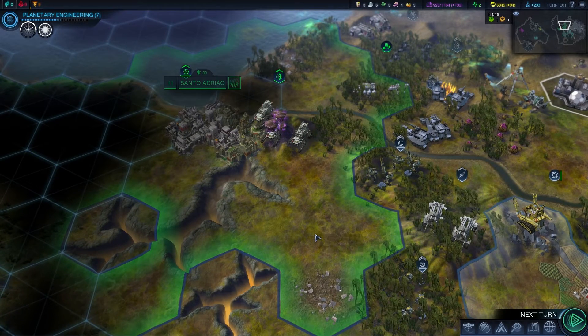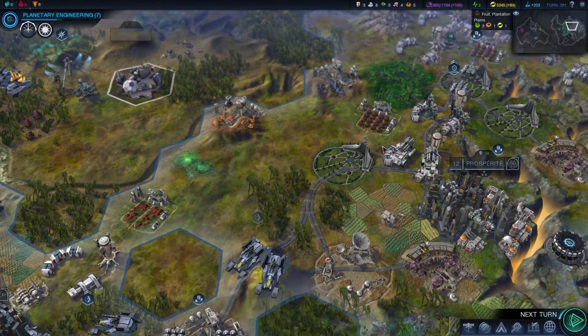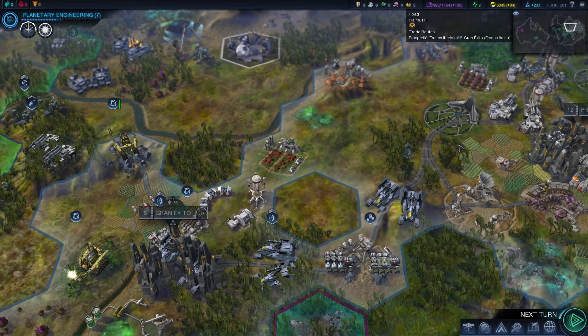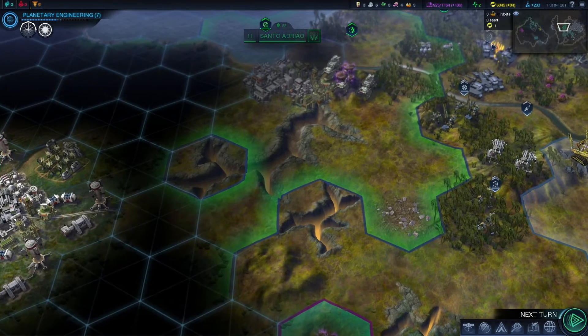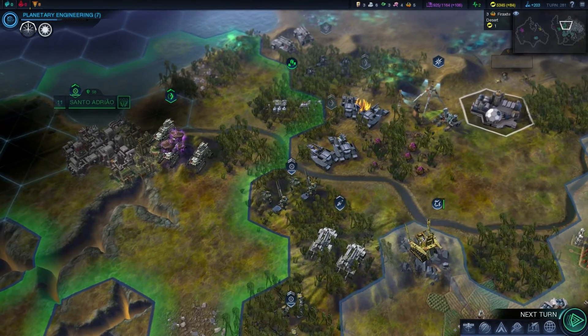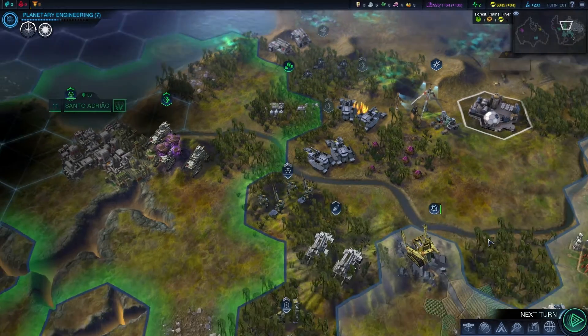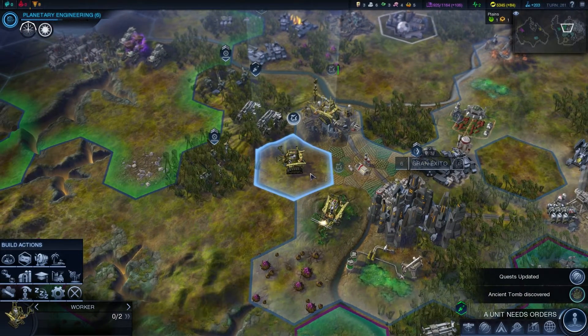Hello everyone and welcome back to Civilizations Beyond Earth — it is time to party! We are going to get our massive number of troops into position and go in after Brazil. We are going to take this for the source of firaxite that is right next to his borders, and get ourselves in a position where we can acquire that territory for our future. Oh nice, we just got something awesome.